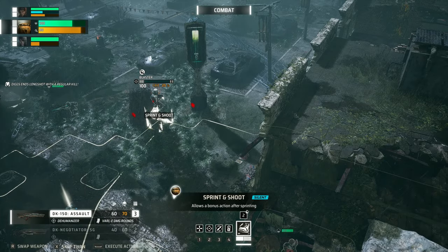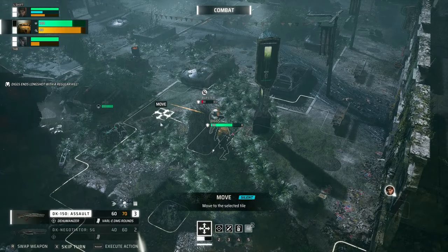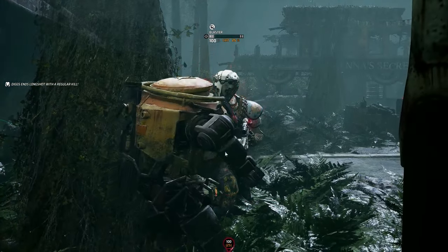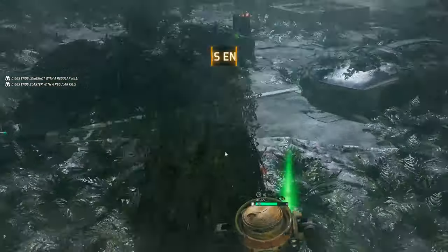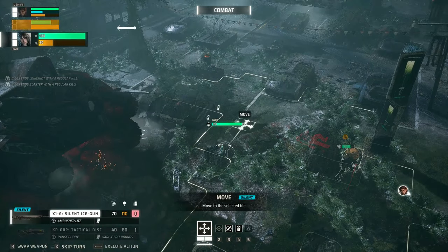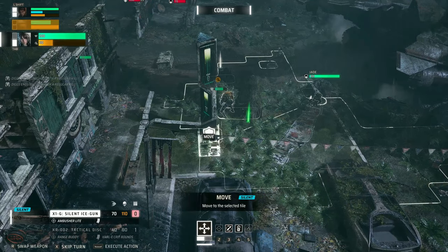Let's take a look at combat and skills. It all starts very basic, but the rage mechanic is not explained in the game. Basically, you gain rage for every kill and once the bar is filled, you gain a very powerful next attack that is a guaranteed critical hit. If you kill an enemy with this attack, you will gain another action. This always happens if you kill with a critical hit.